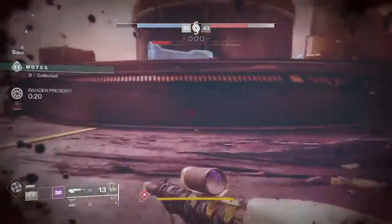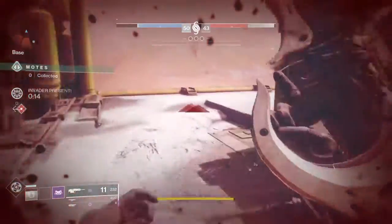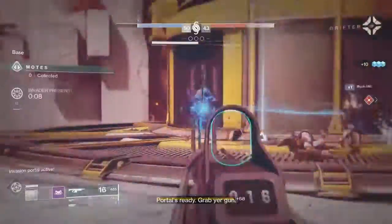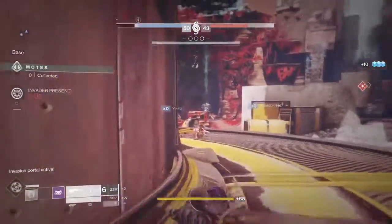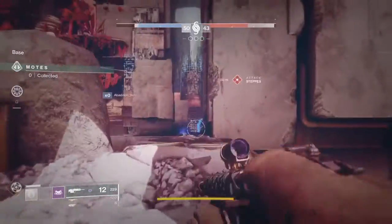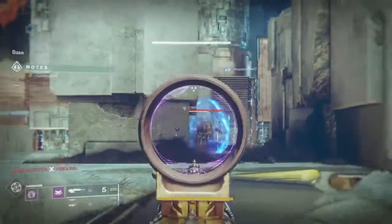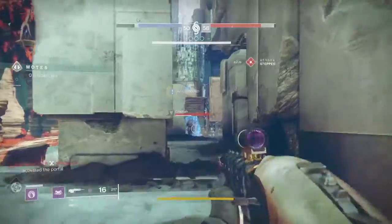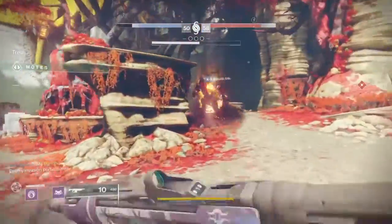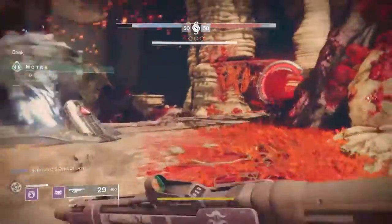But also you want to use your invasion right and at the key moment. What I would recommend is invade before they hit 70 motes, because you can slow the invader down. Slowing the enemy team down is important because the whole idea of invading is to slow them down. It's really important to slow them down, especially when you're going for the mote feeding and you need to defeat the mote feeding before the enemy.